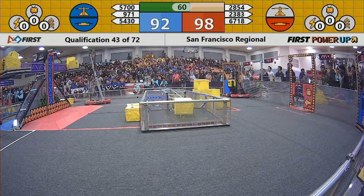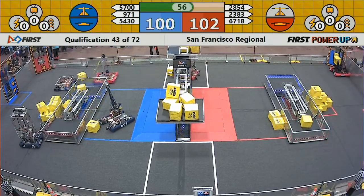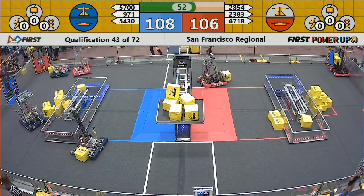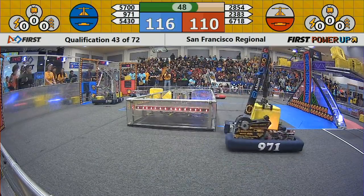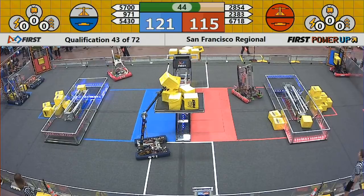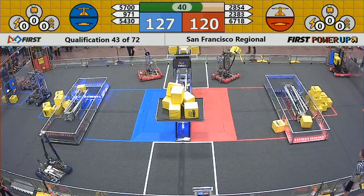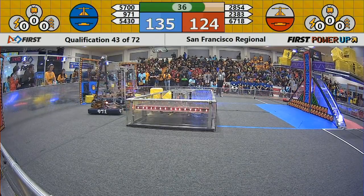Blue alliance has placed some more power cubes. Looks like blue alliance has biased that scale in their direction — trailing by just one point, but they're about to pass them, and they have now passed them. Blue alliance takes the lead, thanks to control of that switch. You earn a point every second that you have one of these tilted in your direction, so this is a fight back and forth of one second here and one second there on this center scale. Right now still biased towards blue, leading by about 10 points.